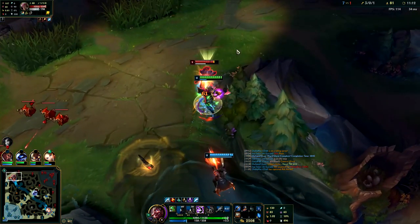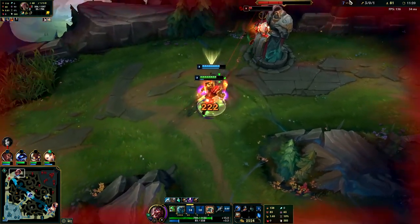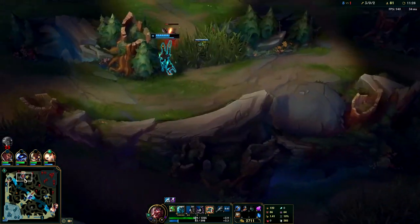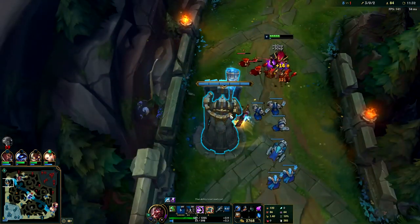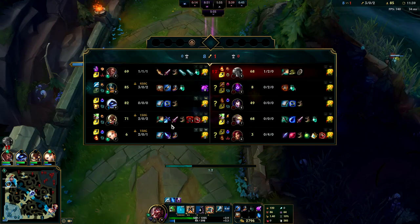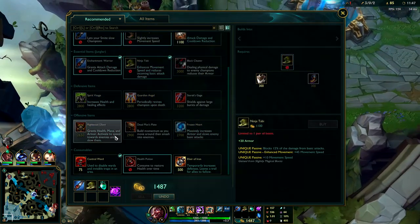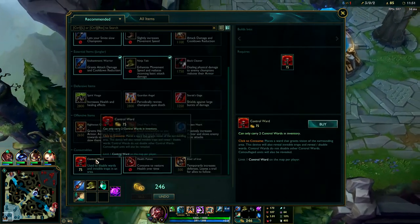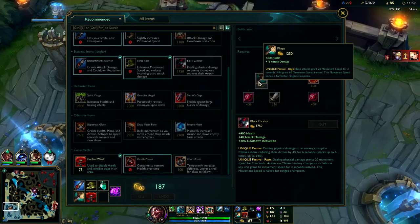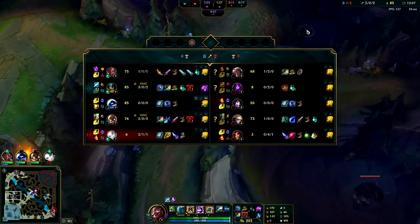He doesn't have flash since he used it earlier, and I've got red buff on him. Hit him with my axe - staying on top of him. Let's back and get our item. I think our best play is to come back and kill Set since his flash is still down for a few minutes. We'll get Ninja Tabi and go for Black Cleaver as well.